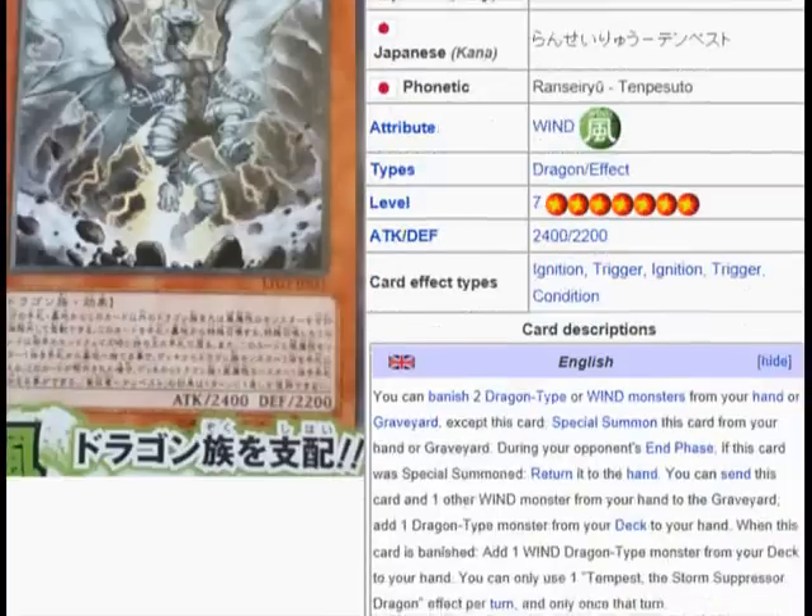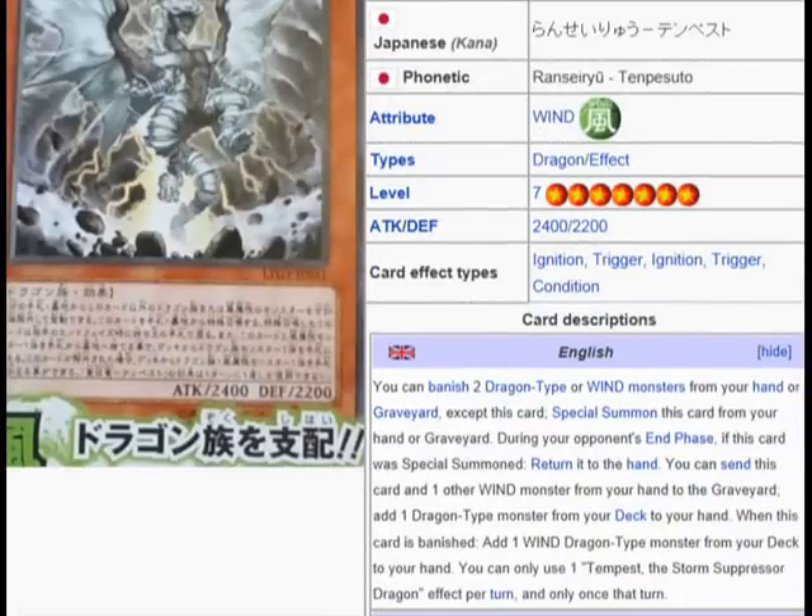So let's look at the effect. You can banish two Dragon-Type monsters or monsters with the same attribute as the card from your hand or graveyard, except this card, to Special Summon this card from your hand or graveyard. During your opponent's End Phase, if this card was Special Summoned, return it to the hand. You can send this card and one other Wind monster from your hand to the graveyard to add one Dragon-Type monster from your deck to your hand. When this card is banished, add one Wind Dragon-Type monster from your deck to your hand. You can only use Tempest, the Storm Suppressor Dragon's effect once per turn and only once that turn.